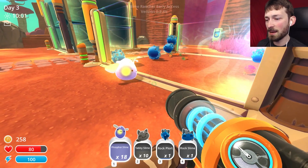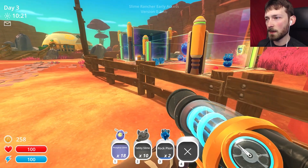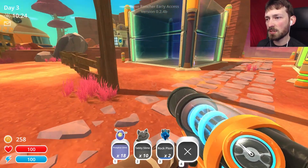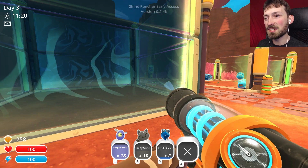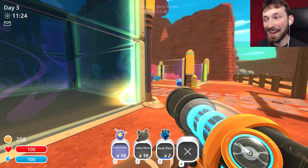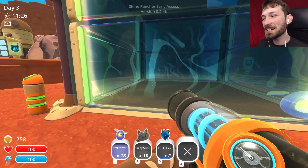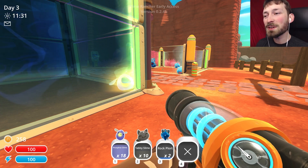Oh, there he goes - he's gone! Okay, that worked. So the issue isn't that it's sunny in there - it's that when you put too many of them in there, they get on top of each other and can fly out to incredible lengths. We're gonna need to get more plorts and put a ceiling on that. I think I'm gonna save that for next episode.